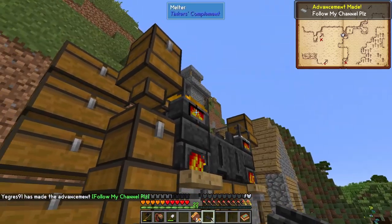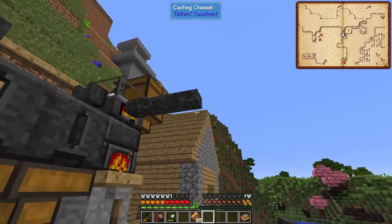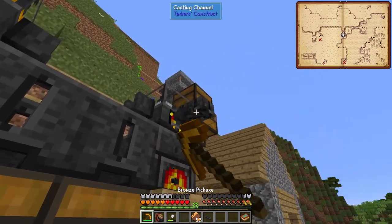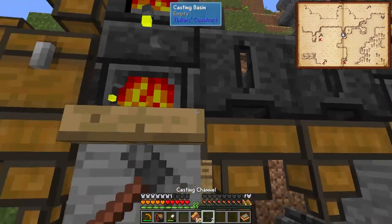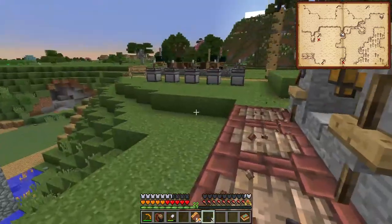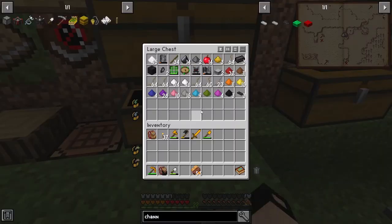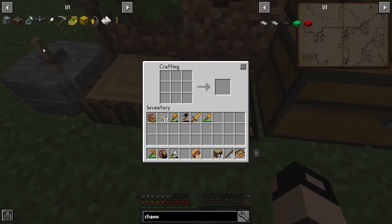So what this does is you place it under the faucet. The faucet drops the liquid into the channel. And then you can have channels going into barrels or some wooden basins, which I will show you right away. This is the wooden basin, and it will help you with your leather production as well as some other stuff.